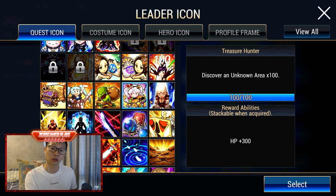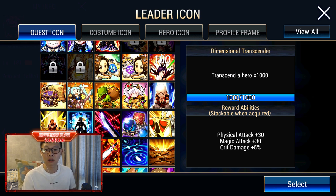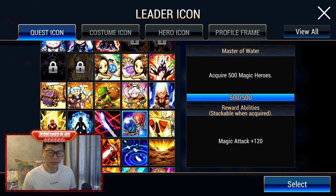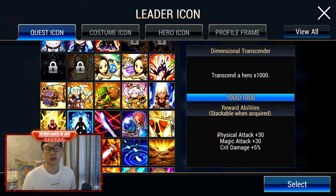However, there is something you can actually control and that is the Transcendence of Heroes. Hero Sanctum is already live so there are a lot of heroes you can work on. 1000 Transcendence will give you a 5% Crit Damage increase across every mode, which is very significant as you accumulate the rest as well. You want to transcend all your 3-star and 4-star heroes not just for the Icons but also to boost your Hero Sanctum.